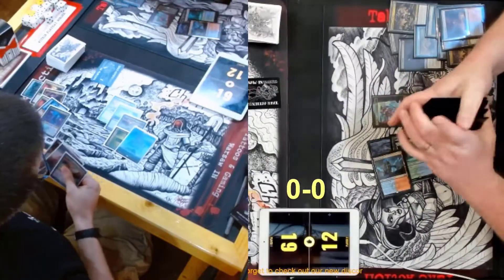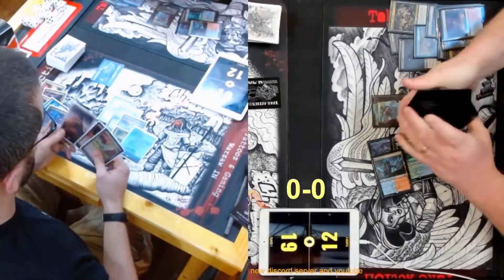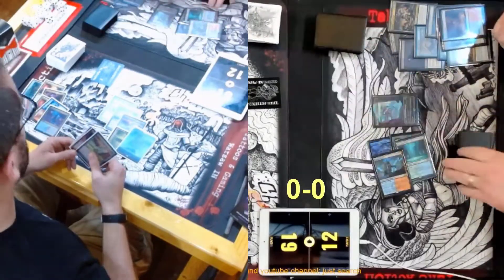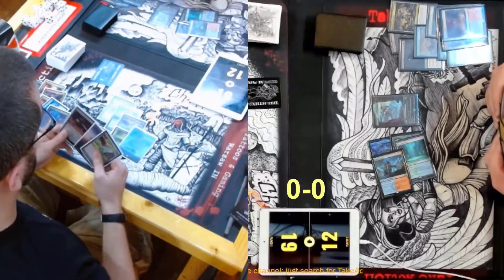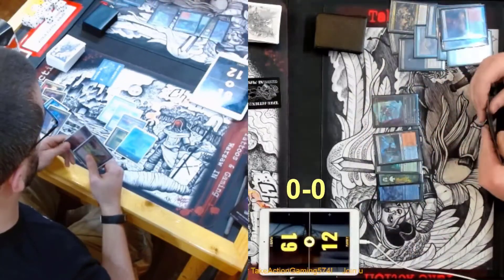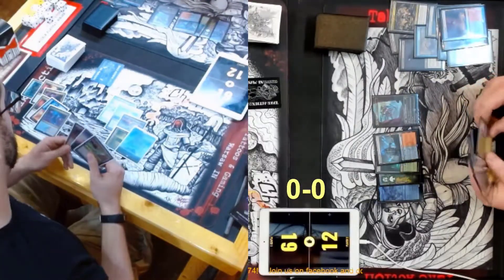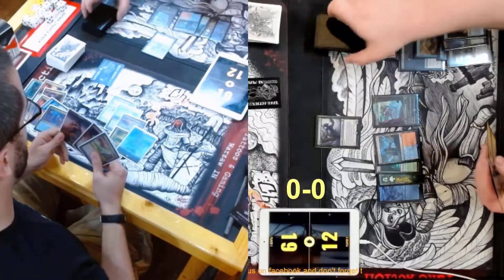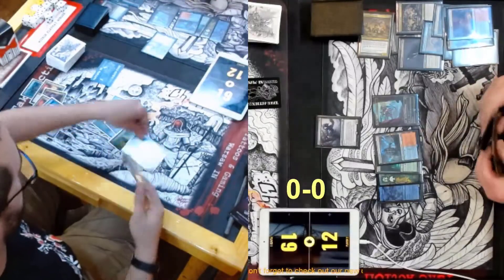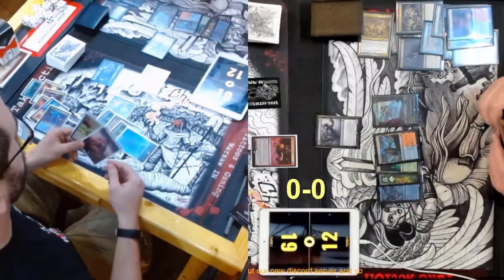Every time we say that he wins somehow, so I'll hold off until he's actually dead. He does look pretty dead though. He could Awaken, draw three, get two cyclers or two cascaders — it's just John gets to go first, that's what matters. He has to do it at instant speed, so he's not doing it this turn. He knows he's gotta do it at instant speed. Grief is another huge thing that helped — that's probably one of the things that really helped the deck get to where it's at now.